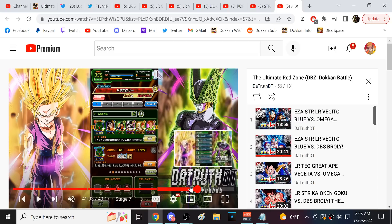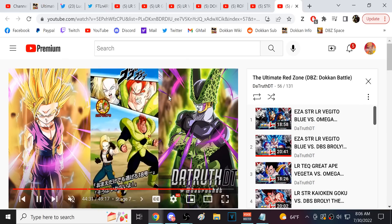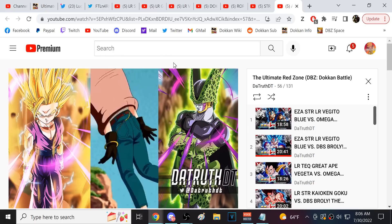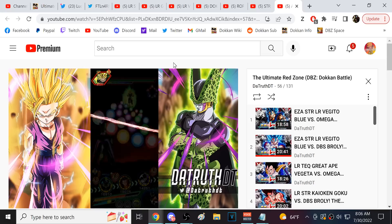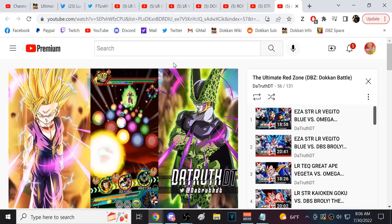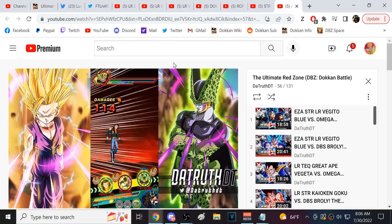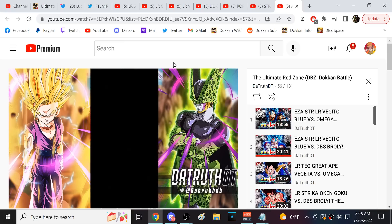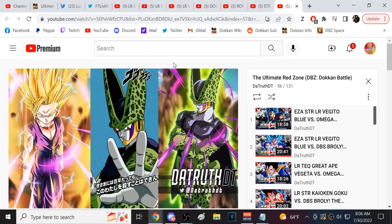Let's jump ahead to the AOE phase. Broly is a real problem in his third phase. In the final phase with AGL Broly, both phases involve ki blast super attacks. Here, 19 and 20 can absorb Broly's AOE, AGL Super 17 can tank it, and AGL Cell supers right here. Let's see how much damage AGL Cell takes — he absorbs it and takes about 185k. Not bad at all.